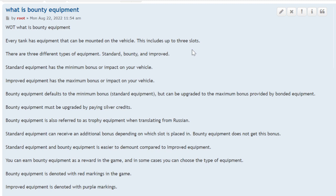Standard equipment has the minimum bonus or impact on your vehicle's performance. Improved equipment has the maximum bonus — this is the equipment you pay for using bonds. Bounty equipment starts with the minimum bonus but can be upgraded to a maximum bonus provided by bonded equipment, though other factors can also affect the impact of your equipment.